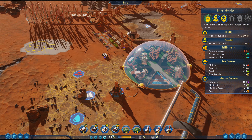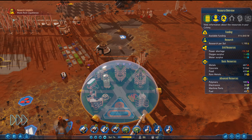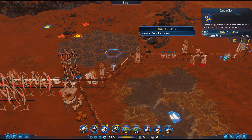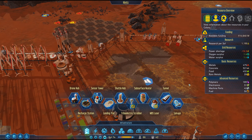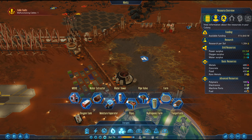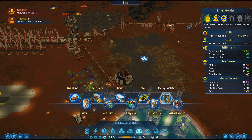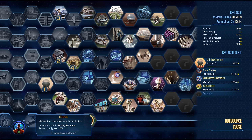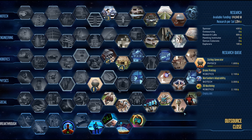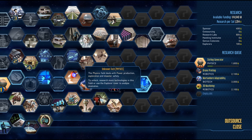We're pretty much waiting for this, which should be finished today. Research complete! We should be able to — we've got 70 waste rock stored. What does that mean we can do? It becomes a resource, but how do we utilize it? We did the Hawking Institute, didn't we? So we've got rock liquefraction — out-dome buildings require maintenance less often, that's also a good one.